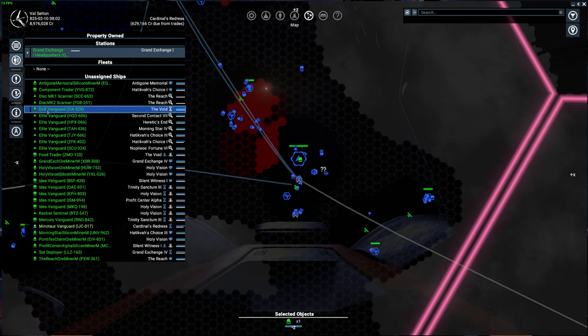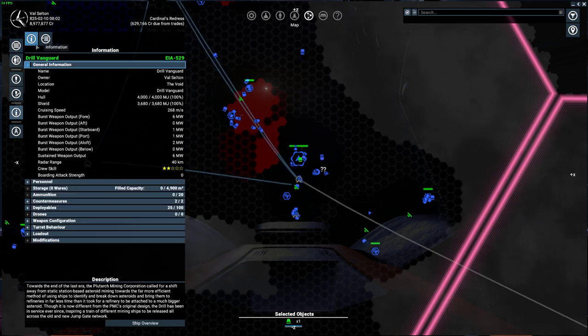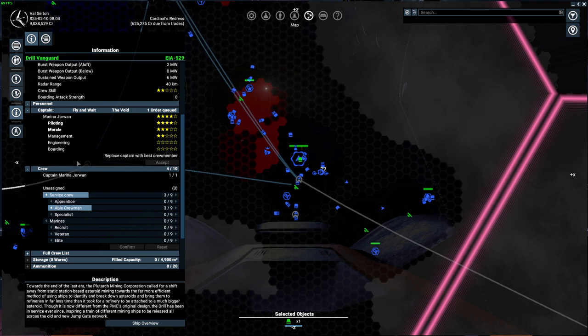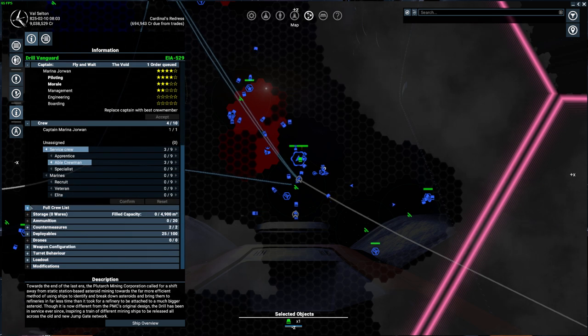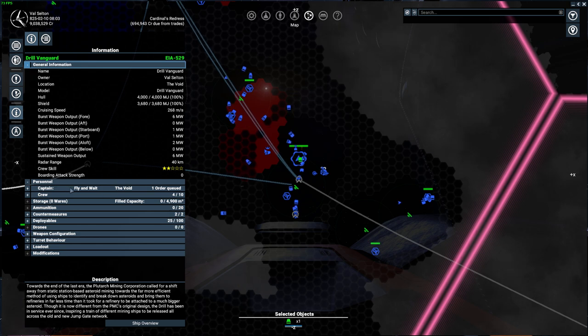So how do you set up a miner? You just bought a Drill Vanguard — let's open the information panel first. You'll see the name, owner, location, and model. You also have personnel — the captain and the crew — and you can talk to them from here. Note the storage section: this is important, click the plus button to open storage and find out what's inside. This one has 10 satellites and 10 resource probes.